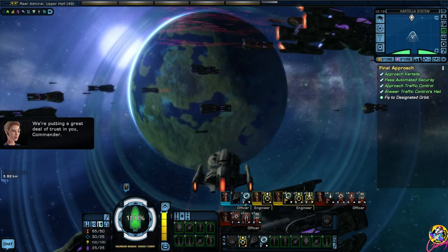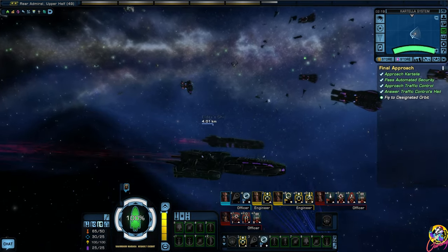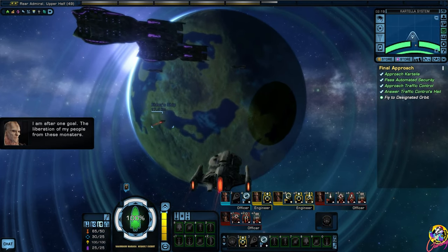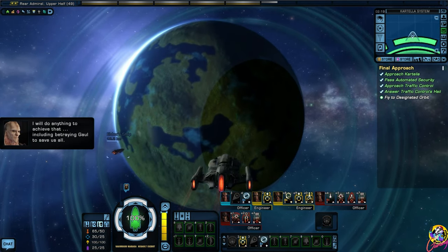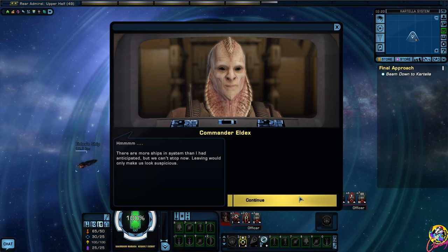I am putting a great deal of trust in you. I am after one goal - the liberation of my people from these monsters. I will do anything to achieve that, including betraying Gaul to save us all. Solar eclipse? That's a big one. There are more ships. It is time for someone with a stronger resolve to take up the cause that Gaul has abandoned. Leaving will only make us look suspicious.